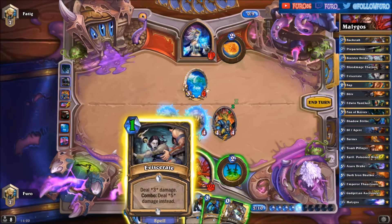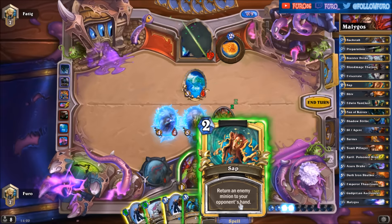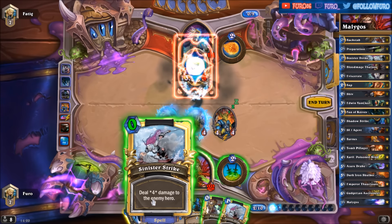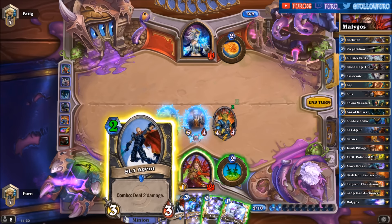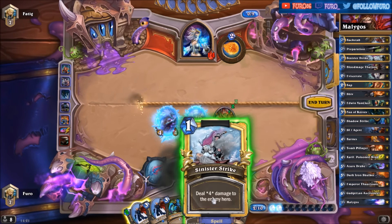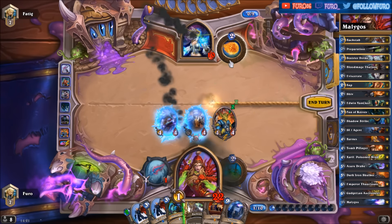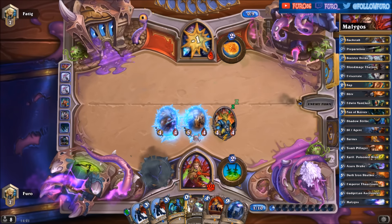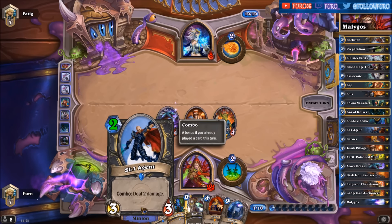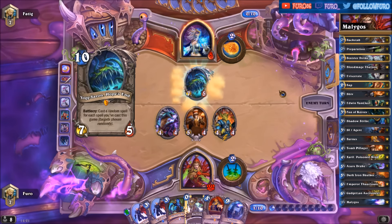I would say we are just hitting the face here with the Viserais. Drawing another card — there's a Zap, so we can push the Water Elemental back into his hand. Another Sinister Strike — that will be eight damage, he will be at six, and we have double SI:7 Agent here. Let's try that one. Also Barnes. Let's still attack the face — and that's Malygos. He is down to five and most likely we will win next turn.